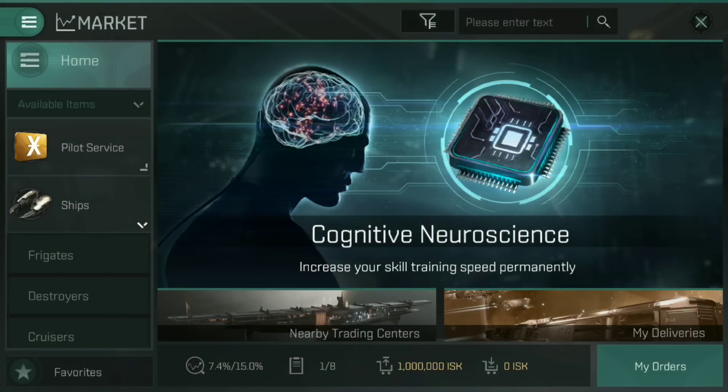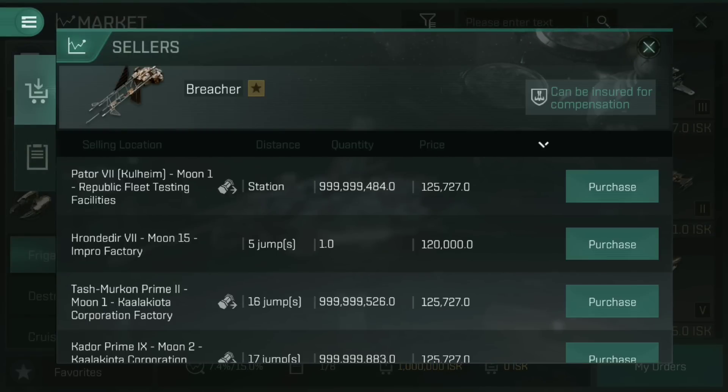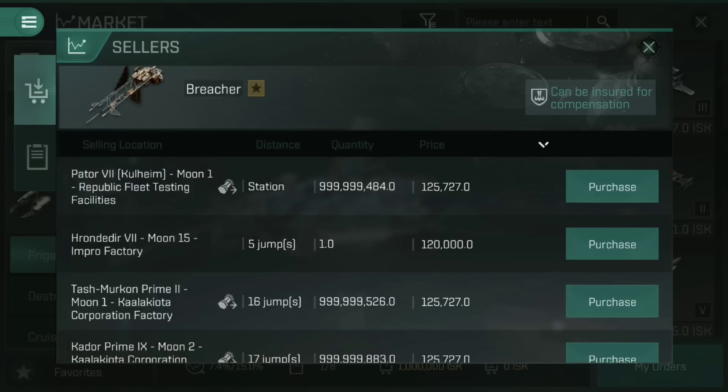Now let's have a look at buying things. If we go to ships, frigates, and look at the breacher — one of my favorite early game frigates — this one is seeded, which means the game sells it, not just other players. And that shield booster has sold — huzzah! We've made nearly a million in ISK. There is market tax taken off as well, and I'm in a corporation that takes some tax from my sale too, so I haven't quite made the full million back — but hey, well done for selling!